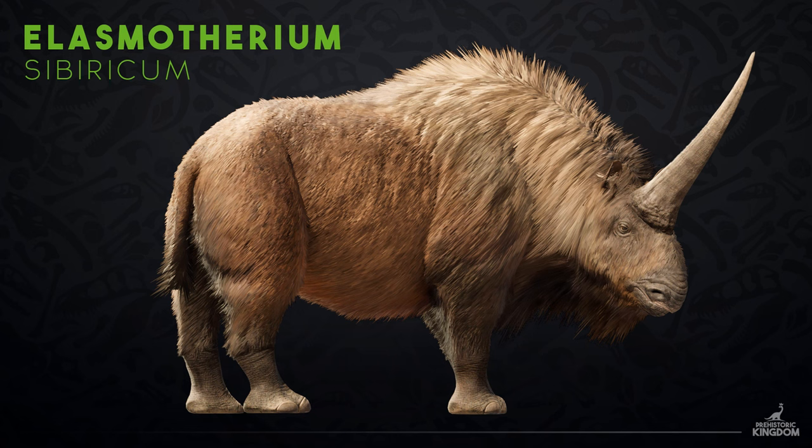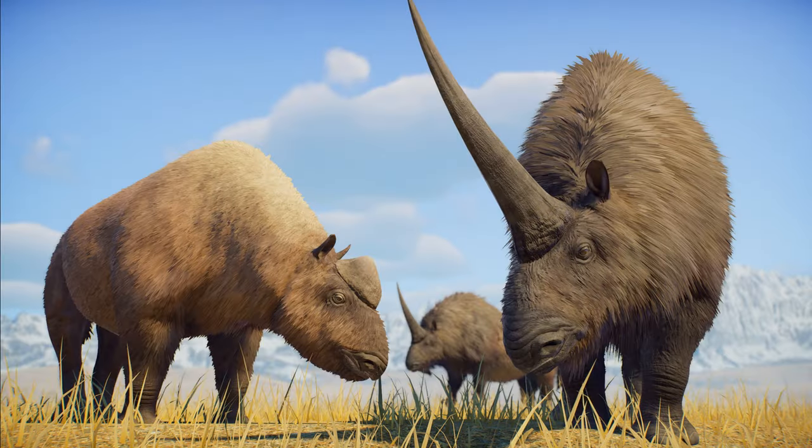Joining the roster is none other than the Siberian unicorn, Elasmotherium. This large species of rhinoceros is best known for what is typically depicted as an exceptionally large horn. In recent years, however, its exact size has become the topic of debate. When cloning Elasmotherium, our scientists were fortunate enough to find a variety of horn shapes and sizes depending on the genetic skin selected. Very convenient.